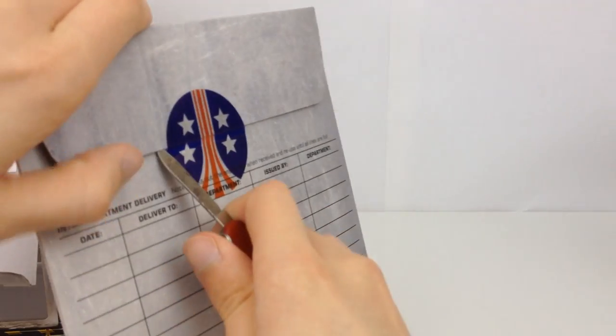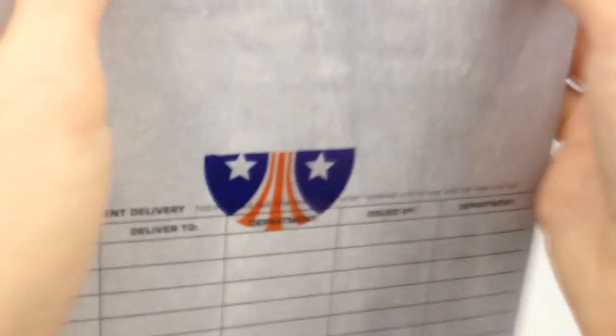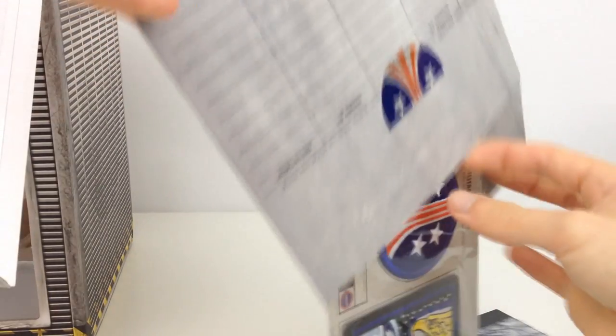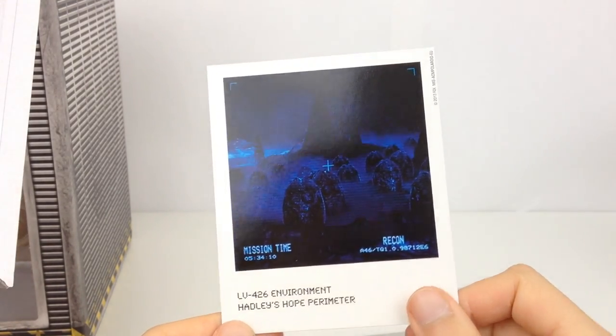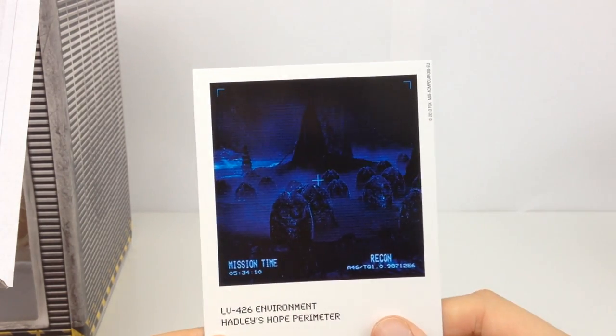Already this thing looks really, really cool. This is an adventure for me just as it is for you, so let's get everything out. First up we have a photo that looks like an old Polaroid. It says LV-426 Environment, Hadley's Hope Perimeter, and you can see Mission, Time and Recon details on it. You can actually see a load of alien eggs in there too — absolutely fantastic. It's just like a little Polaroid.